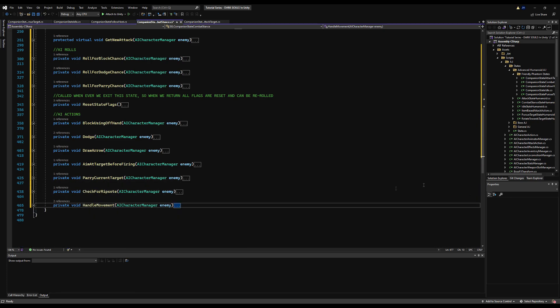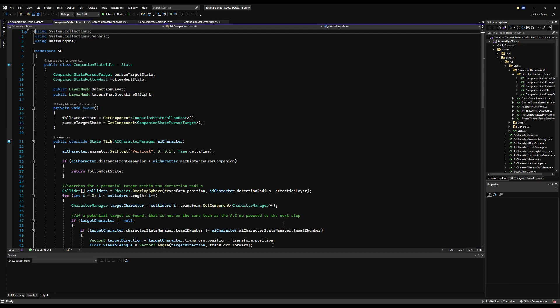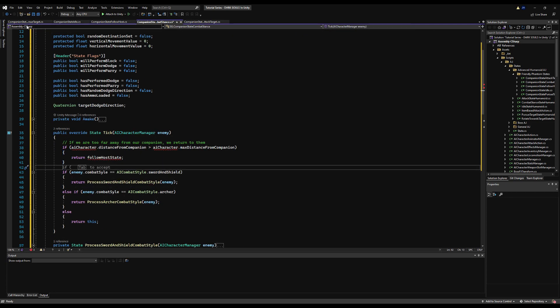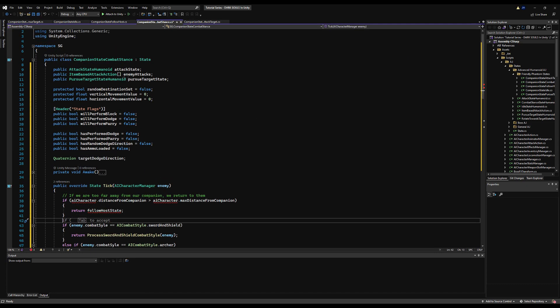Let's go to the state and make a comment saying: if we are too far away from our host, we want to get back to them. We've already done this on the idle script, so we can just copy that and put it right there. Then go over to the combat stance script and paste that right there.